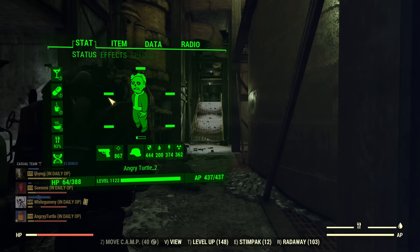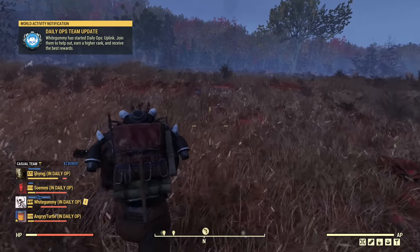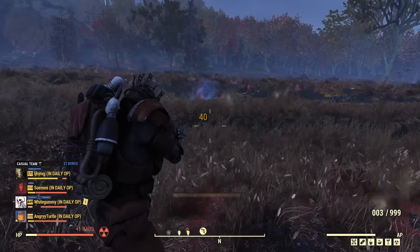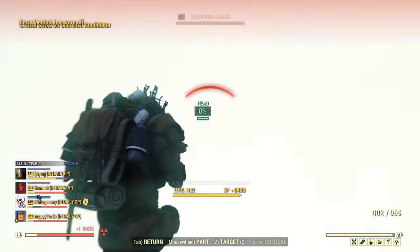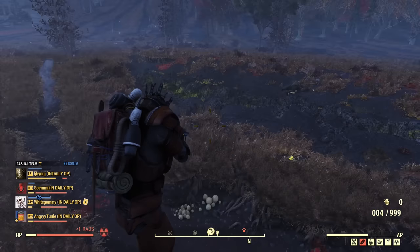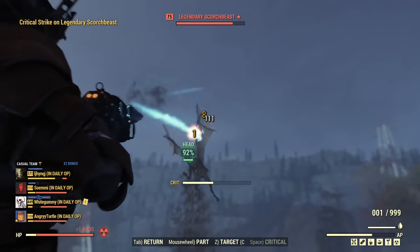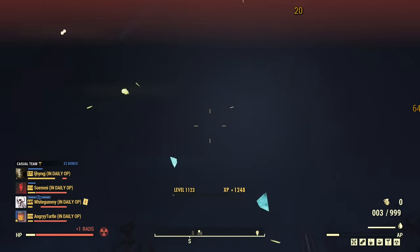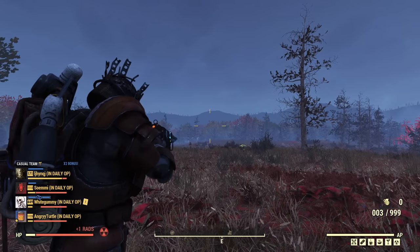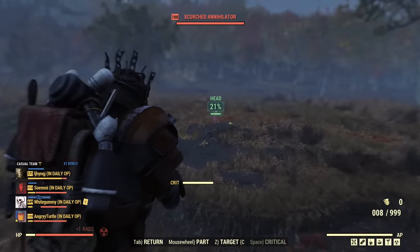Now I can use High Voltage Hefe and the damage goes up. The good thing about critical shots at higher distance is they're deadly even when enemies are far away. There's the scorch beast — I'm clearly doing lots of damage. I should reload before attacking. Note: there's an old bug where you can't reload, but if you bash, you can reload again — just bash and that fixes it.